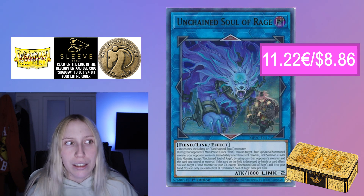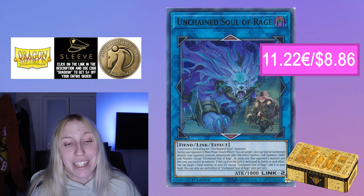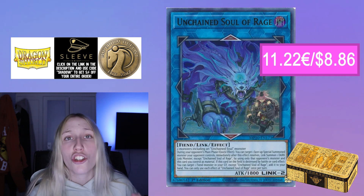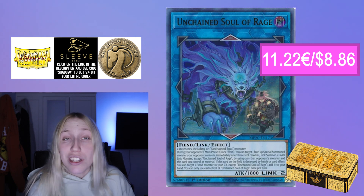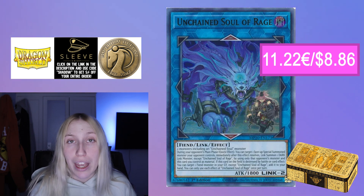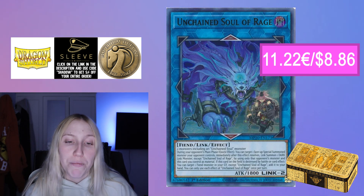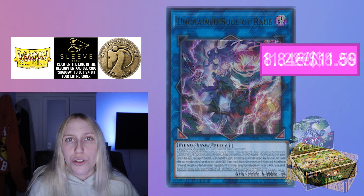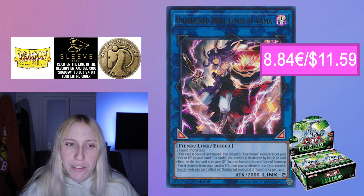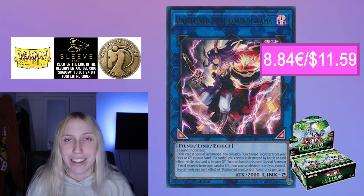Unchained is budget and it is also very good — consistently topping. It has a lot of consistency, it's really good at doing what it does, and it's a strong mid-range contender with a lot of space for non-engine. There was a Rarity Collection that reprinted a bunch of really strong cards in low rarities, which is great. Unchained Soul Lord of Yama is around six to seven euros and you need two copies.